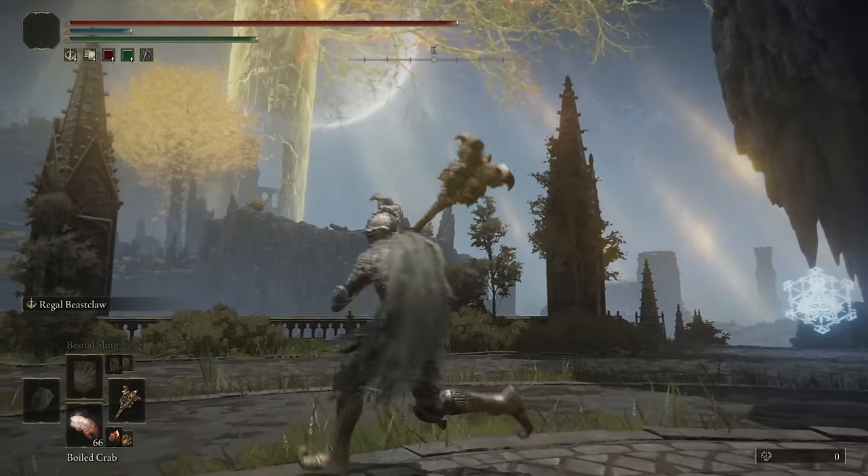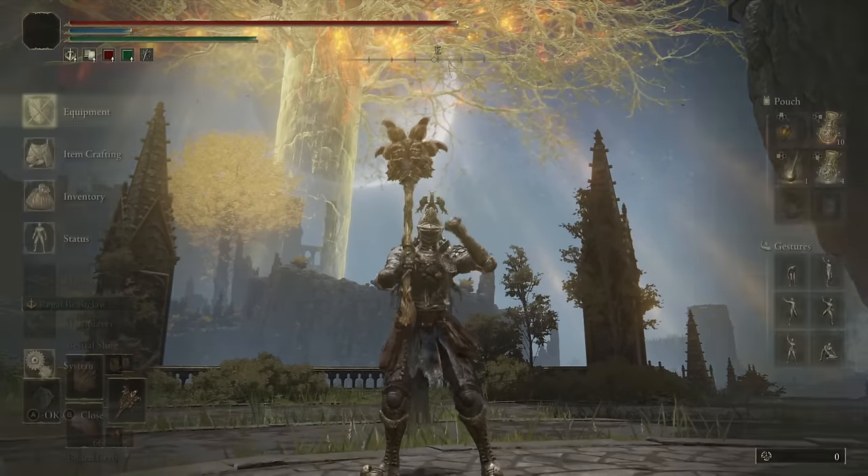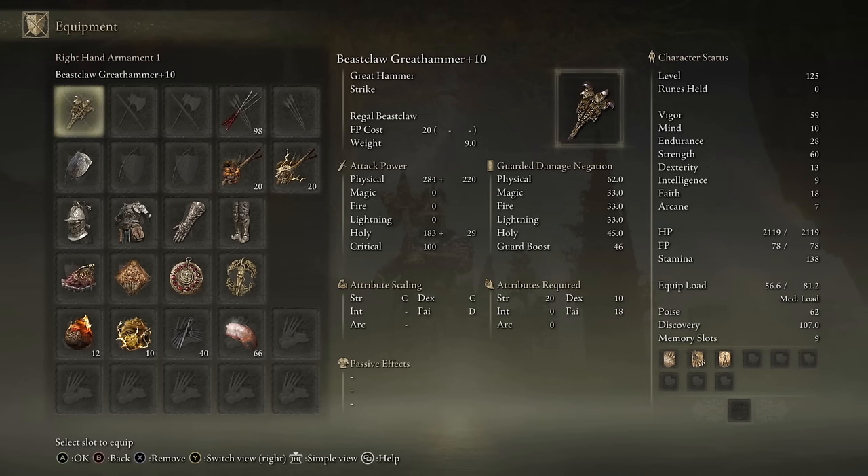What's up guys? ChaseTheBro here, and welcome back to another Elden Ring Weapon Showcase. Today we're going to be taking a look at the Beast Claw Great Hammer — a Great Hammer with optimal scaling in both Strength and Dexterity.